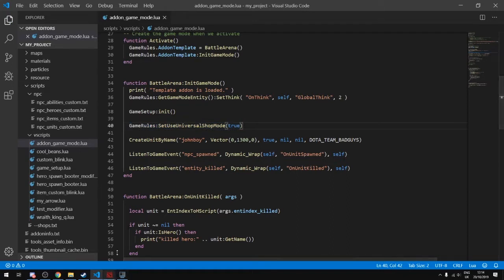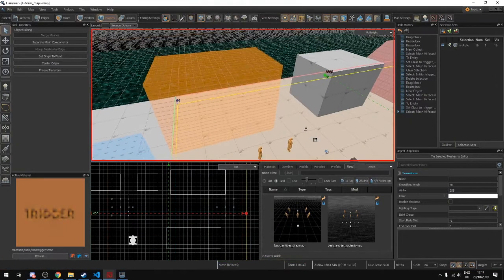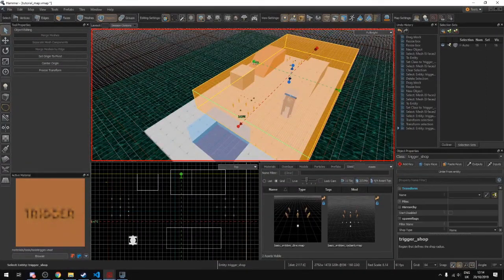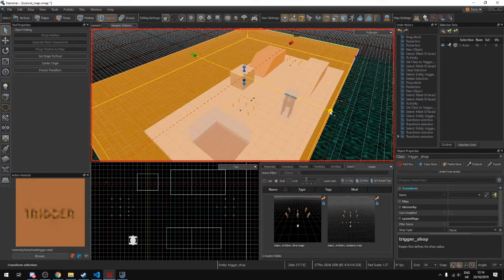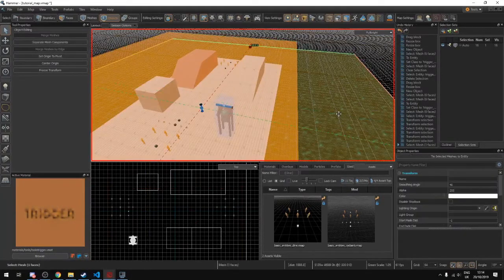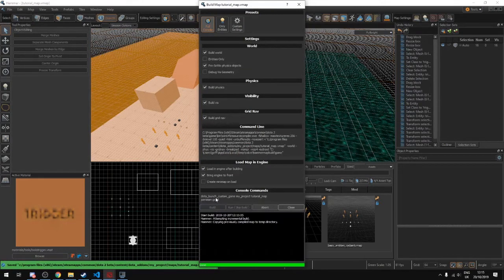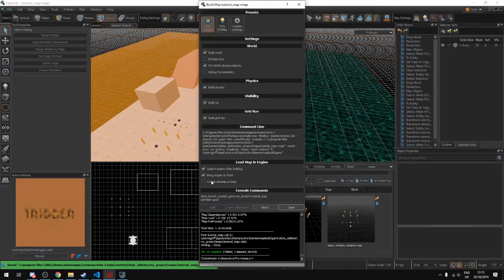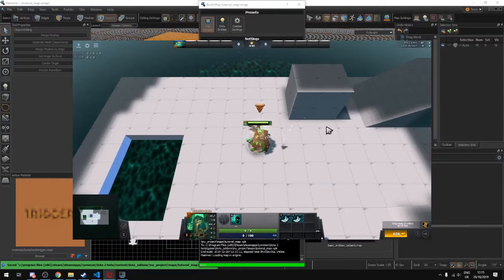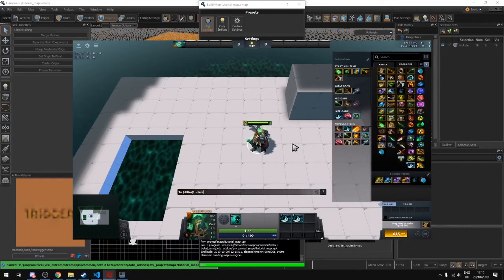You could also make the trigger box cover the entire map so you're always in the shop state. Now when we load in we're standing in the shop by default, and we can see all items are purchasable. We give ourselves 999 gold and can now buy a Sacred Relic and other items.